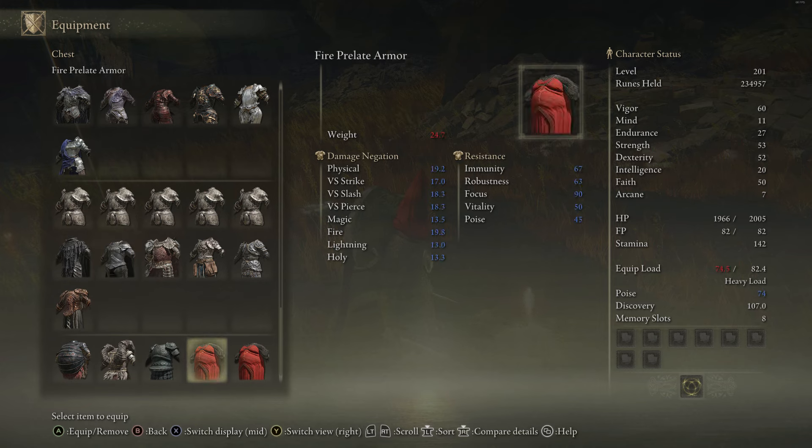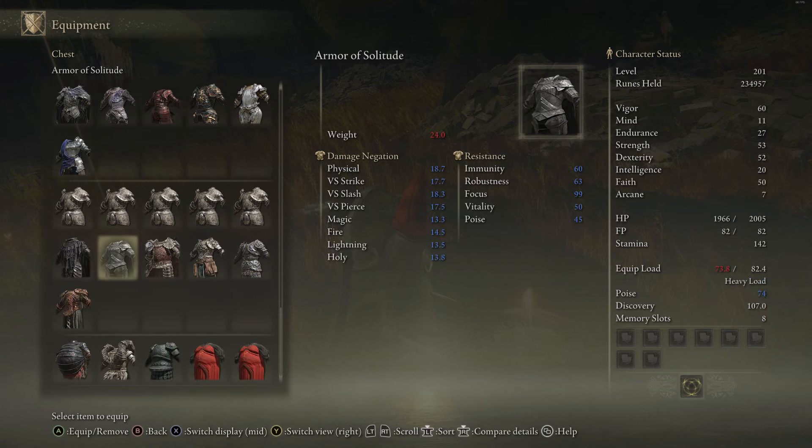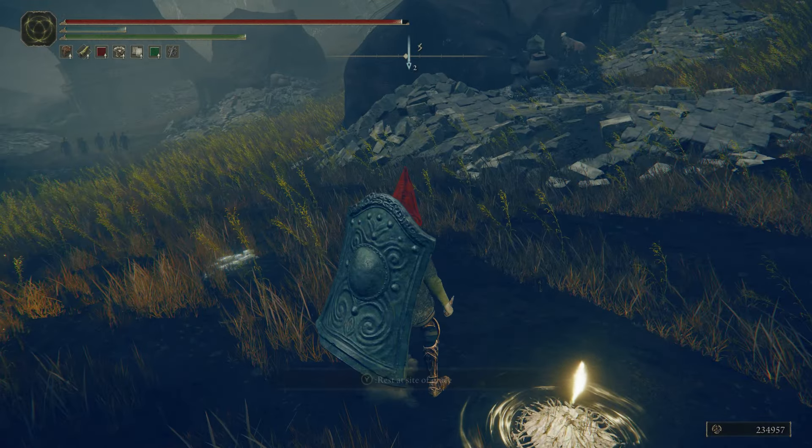Before this armor it was another set, but the fashion just isn't on point — I ain't wearing that. I want to look cool, so this is probably my favorite armor. This competing piece only has two more poise, and I mostly just care about poise values — everything else is secondary. The Godskin Noble bracelets are three poise at 1.7 weight, not quite the best but I like them. The Crucible Greaves are really solid — 9.6 weight times 2 is under the 20 poise value. The entire Crucible set is really nice.